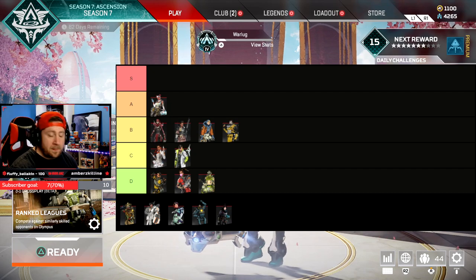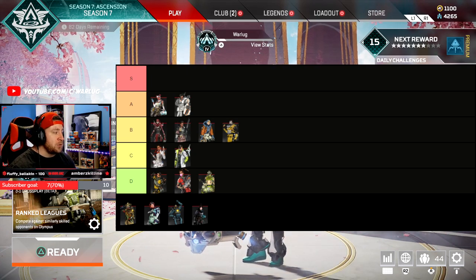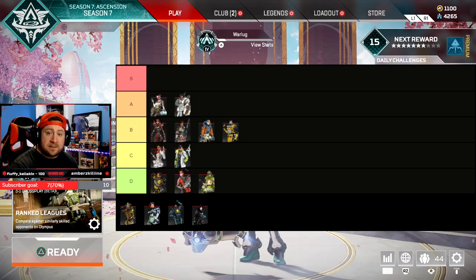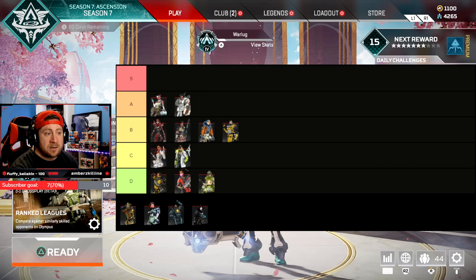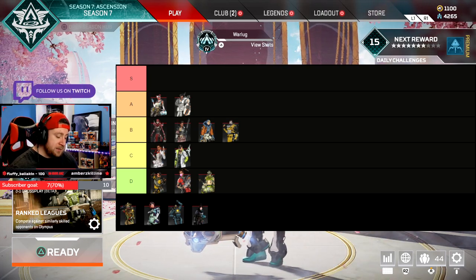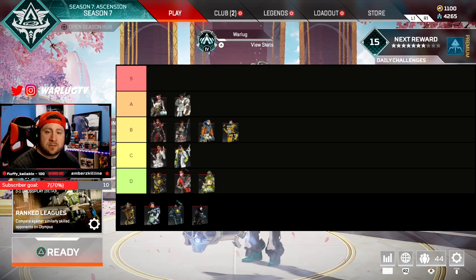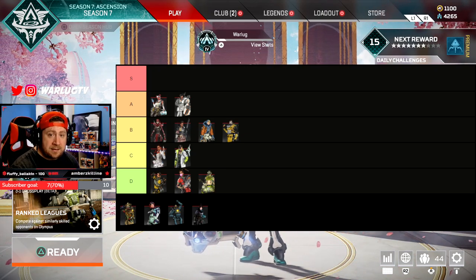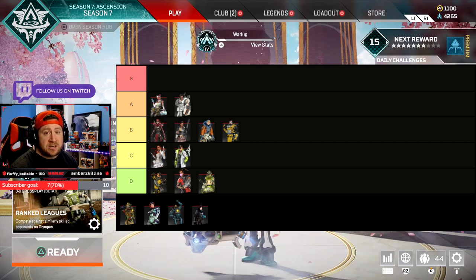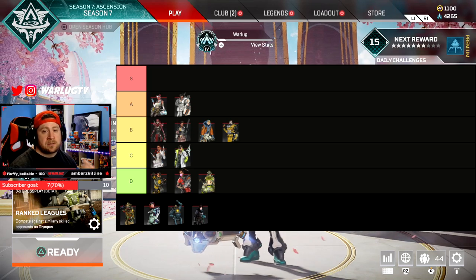Next in A-Tier is Gibraltar. His loadout is very good — arm shield, bombardment ultimate, and dome shield with fast dome res, just as fast as Lifeline's but only inside the dome. Bombardment is the best ultimate in the game for team play at a high competitive level. Gibraltar does it all: he's a support, offensive, and defensive legend. The arm shield lets him poke and scout, the dome helps with defense, and bombardment works both offensively and defensively. His dome shield also allows him to play anywhere on any map.